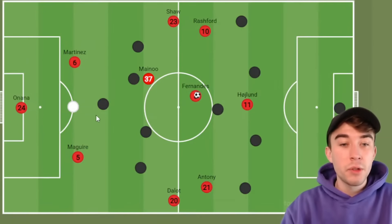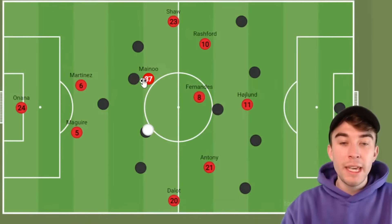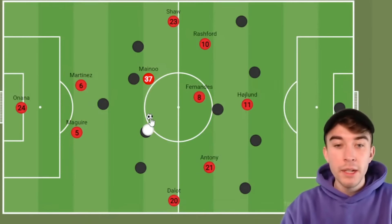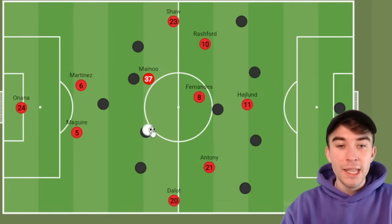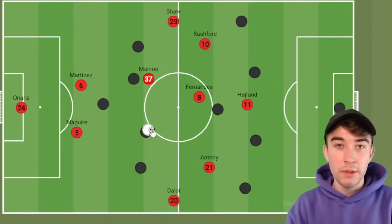You could also play in a 2-4 shape — this midfielder pushes a little bit further forward. Keep Bruno Fernandes nice and high up the pitch, and again we're going to see quick passing combinations: Lisandro Martínez to Kobbie Mainoo, to the new signing, to Bruno Fernandes. That would be the real benefit of signing another small midfielder to play alongside him.